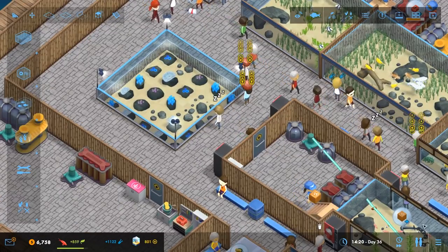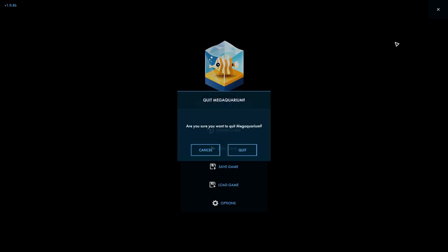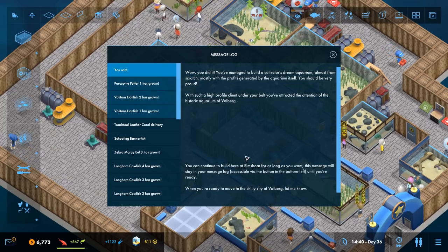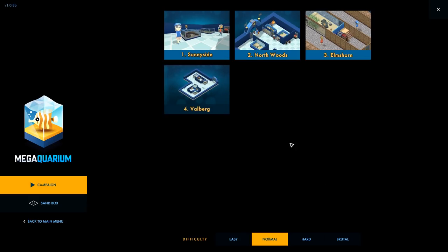Next episode we're going to go ahead and go to Valberg, I believe it's called — the new one. We'll wait until next episode to check it out. There's Valberg unlocked and we will crack on with this historic aquarium. As always, hope you enjoyed the video — thanks very much for watching, take care.